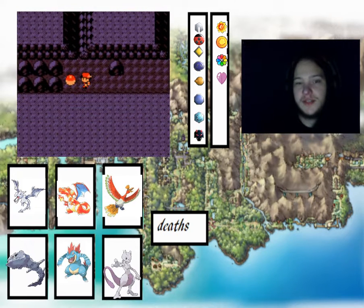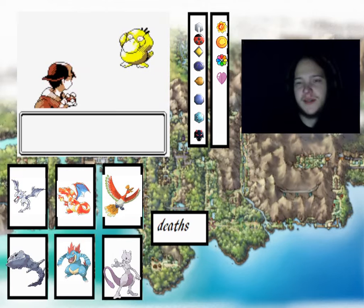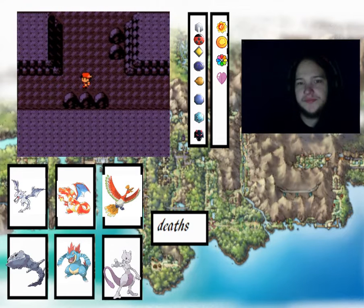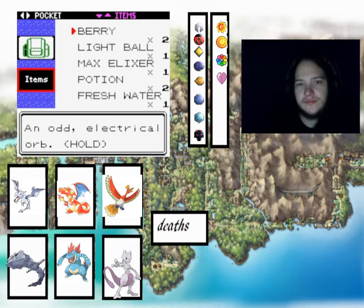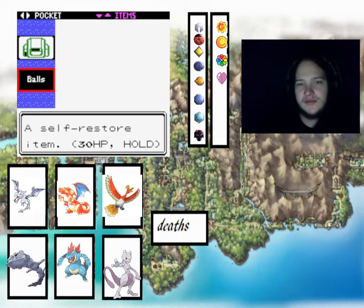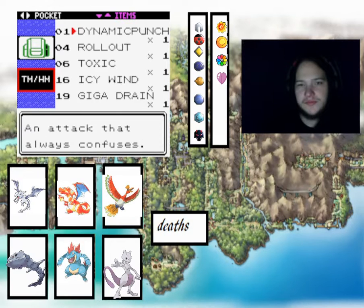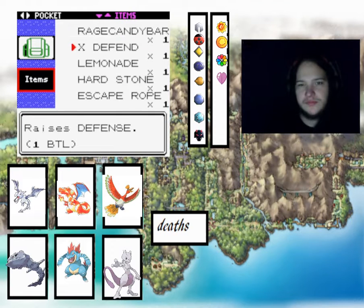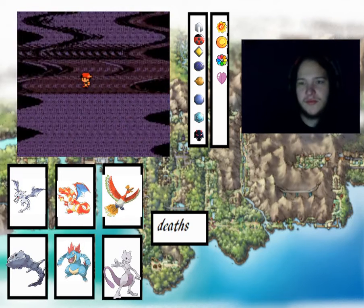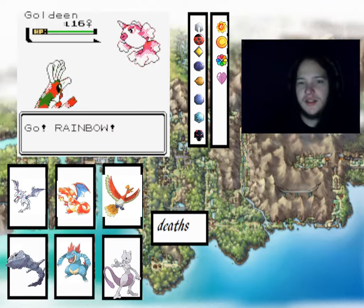Item - an X Special! That's an interesting item, we might actually pick that up. I just need to throw an item away from the bag. Let's put in X Defend - we might have to fit the X Special in because that could be very helpful, just in case we lose a Pokemon. We'll grind as we go.